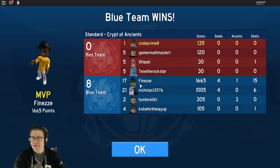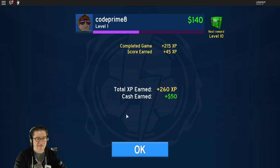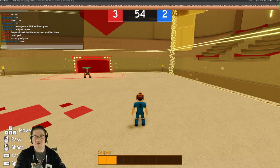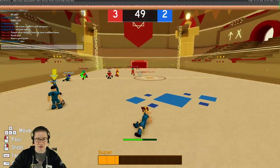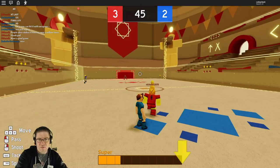It seems to be a little bit harder than I thought to break. I'm not sure I'm doing it correctly. I am charging up with Q for the Super, but I'm not sure that's what I'm supposed to do. Okay, that worked. Shift Lock is on by default — that is crazy. There we go.